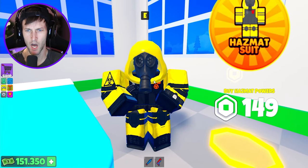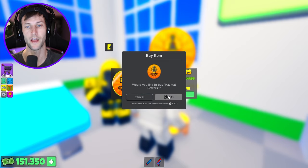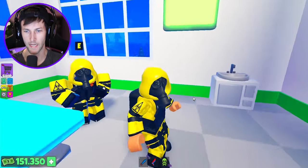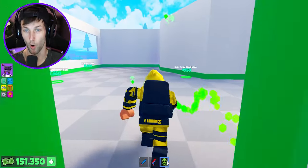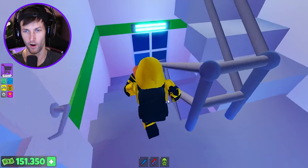Hazmat powers — whoa. Look at this hazmat suit. Ability to create toxic green clouds around the map. What?! Dude, I gotta buy that. I really want to know what this is — this looks so cool. This is like an OP toxic suit. Oh my gosh, look at this — this is the toxic gas. This is so cool. I'm going to go out there and see exactly what the hazmat suit has to offer.